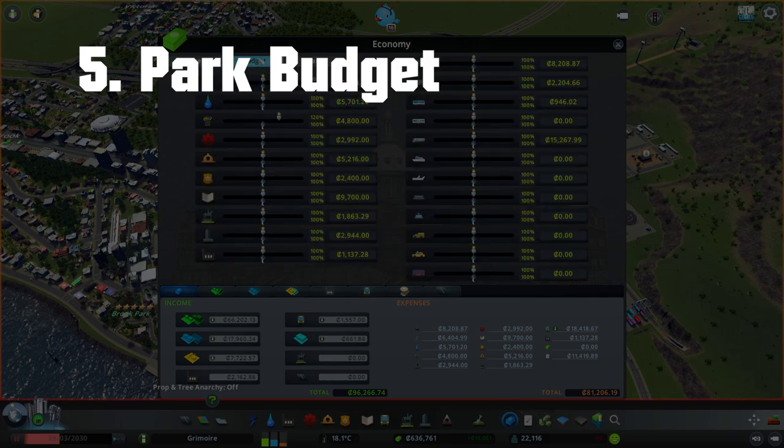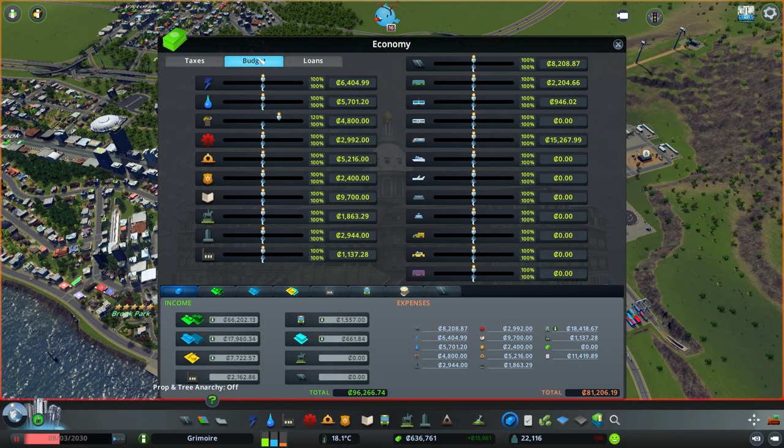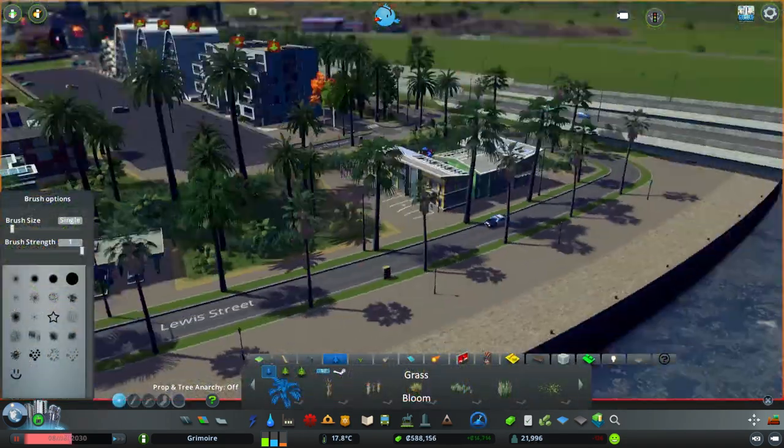Tip number five: increase your park budget. This is something I normally forget, but it means all your parks across the entire map will have much better maintenance — they'll be cleaner, greener, and an overall better place to walk and spend time — which will definitely increase your land value.